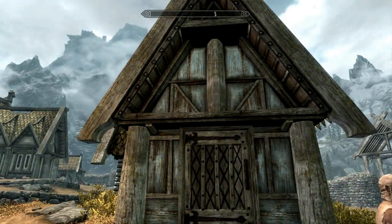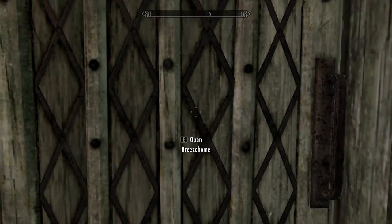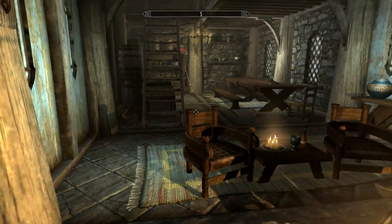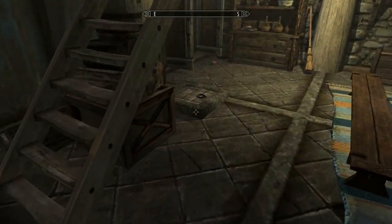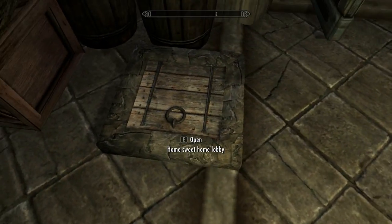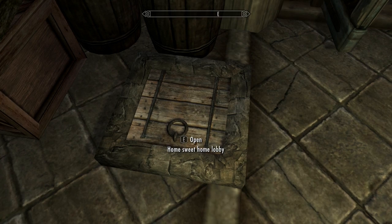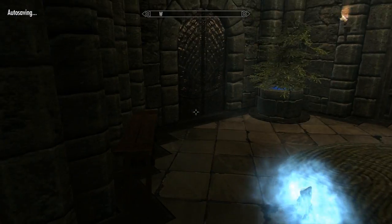For this mod you need to go into Whiterun and into your home, Breezehome. Once you're inside, move forward and right under the stairs to go up to the second floor. You're gonna have a trap door - Home Sweet Home Lobby - so we're gonna go in there now.